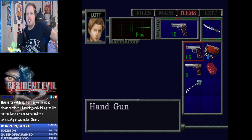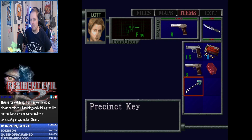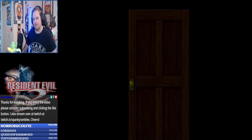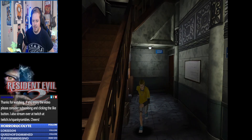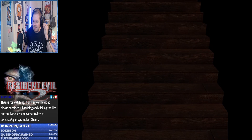Welcome back everybody to Resident Evil 2 Randomizer where we are playing as Lots. We've got a magnum, we've got a red jewel, we've got a Spakey, and we've got a lot of angry enemies after us. At the end of the first part we got to a room that was full of ivy zombies, so I'm sure they're gonna make my life a misery.